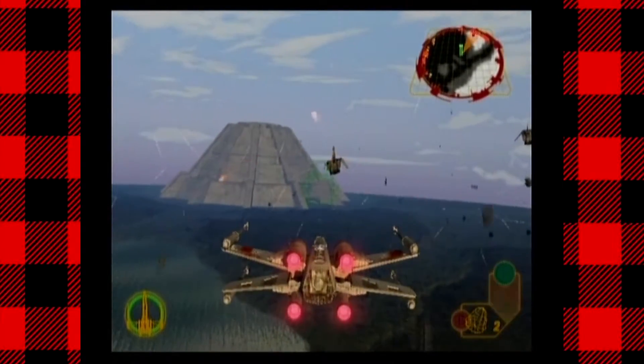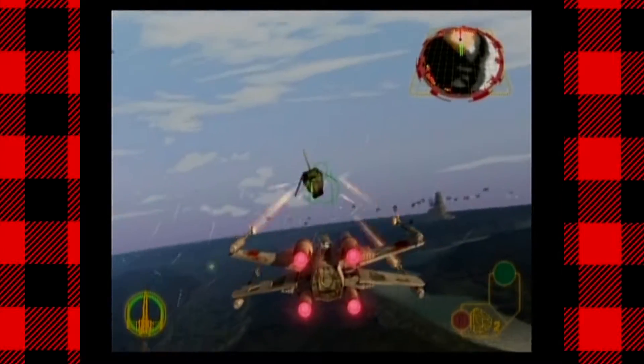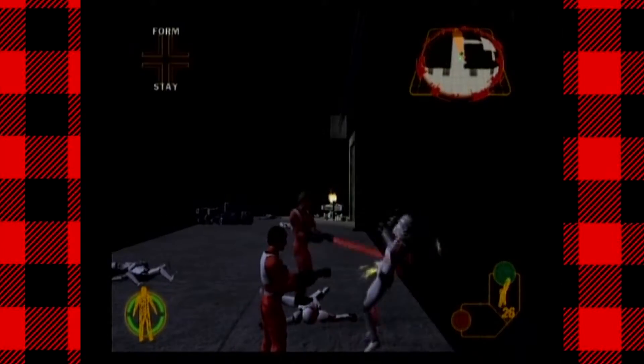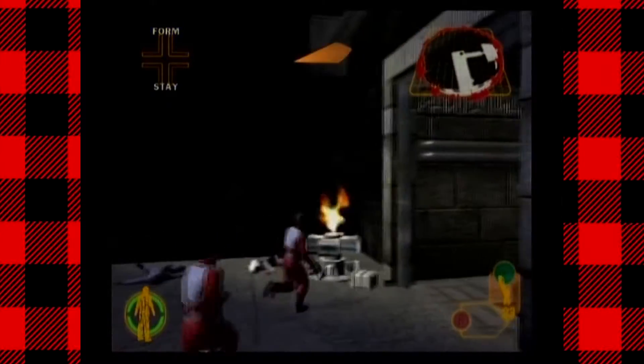The game takes place directly after the first Death Star offensive, with the first mission having you evacuating the Yavin 4 base. You control Luke Skywalker and pilot his X-Wing — a great way to start off the game. The latter half of the mission has Luke Skywalker and Wedge Antilles on foot, rescuing the General from the main base. So right off the bat, we're introduced to both air combat and on-foot combat.